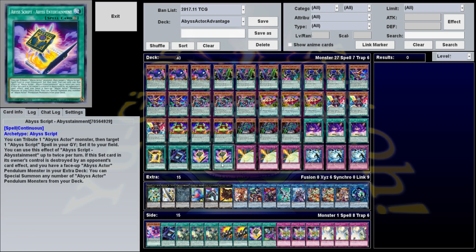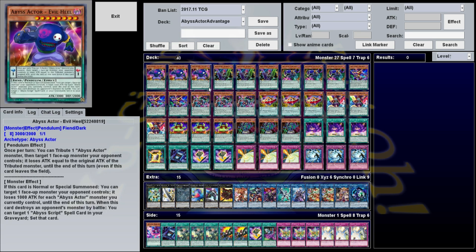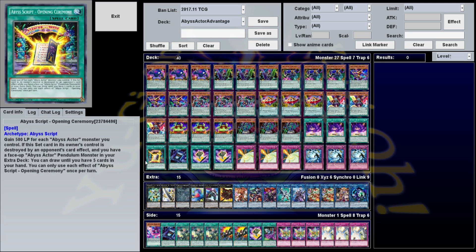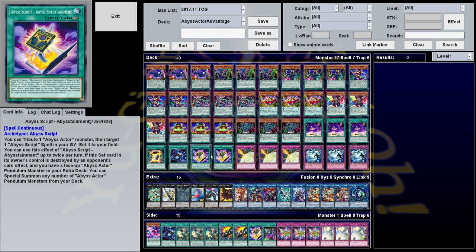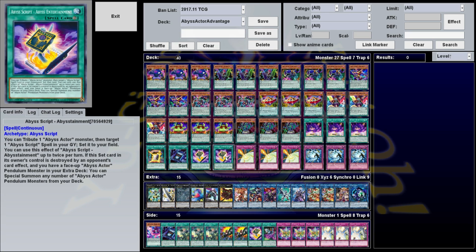All the Abyss Scripts have secondary effects that are really powerful — they only trigger if they're face down and your opponent destroys them while you have Abyss Actors in the extra deck. Rise of the Abyss King lets you add two Abyss Actor and/or Abyss Scripts with different names from your deck to your hand. Opening Ceremony lets you draw until you have five cards in your hand. Fantasy Magic lets you target one card your opponent controls and place it on top of their deck. And Abysstainment lets you special summon any number of Abyss Actor Pendulum monsters from your deck. If your opponent destroys these, it's amazing — you pretty much just win the game.